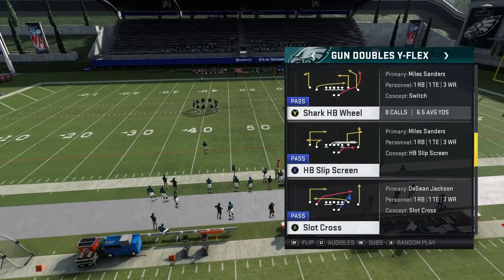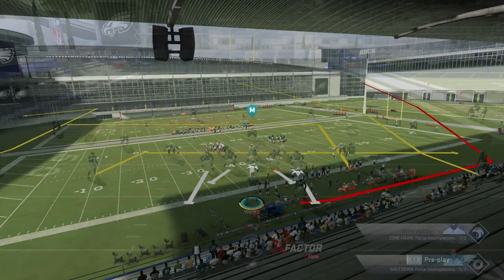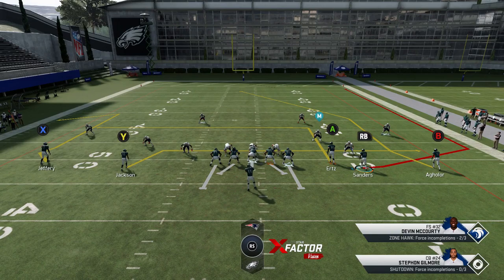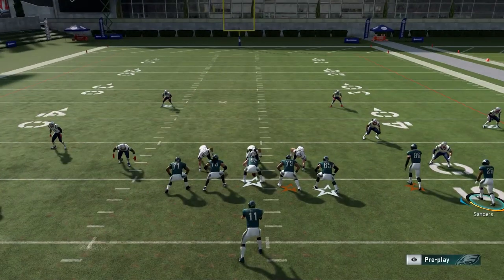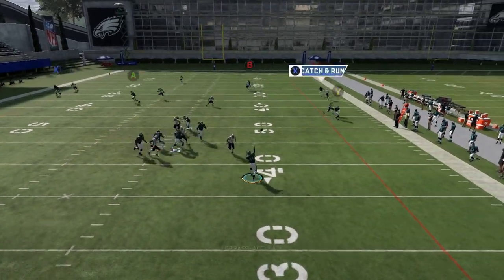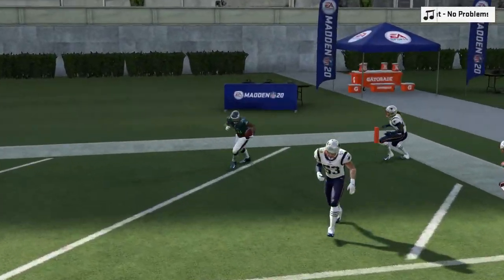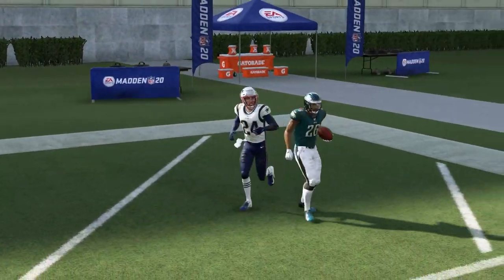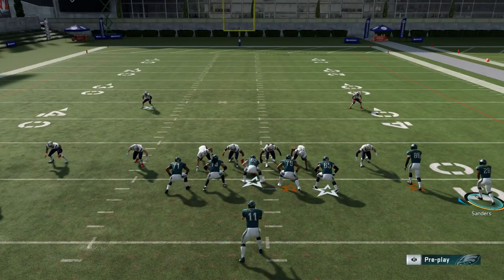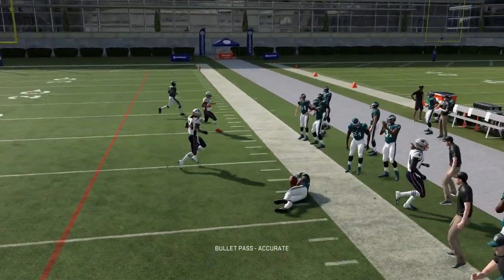I'm going to start off with one of my favorites — the Shark Halfback Wheel. I'm going to pick random nickel defense. The reason I picked random is because this play works pretty well against most coverages. The RB route is key — if I read a cover three, the RB route is going to be one of my favorite plays. This looks like man coverage, but it's actually more like a cover four quarters. Motioning a guy out makes it another home run touchdown. The RB route is my go-to — any off coverage like cover three or cover four, I'm stealing that right away.